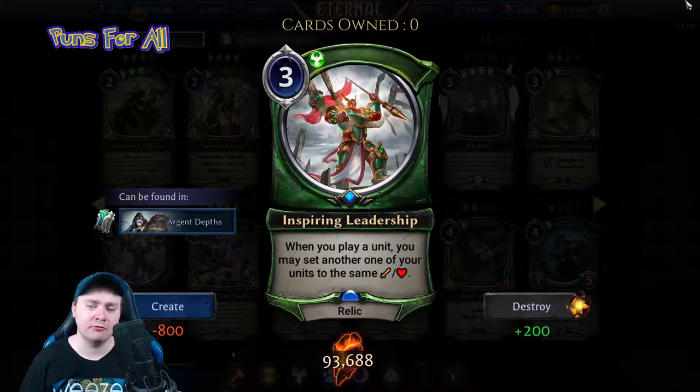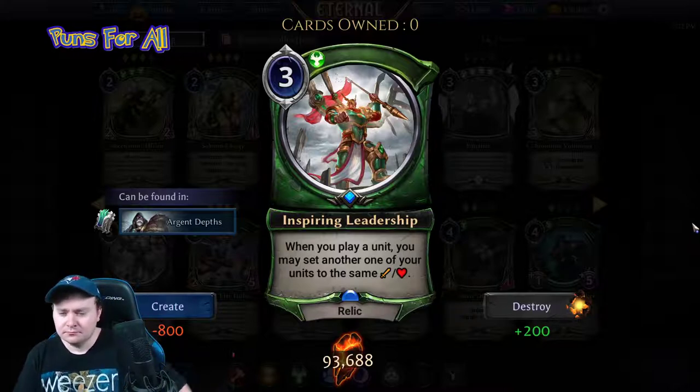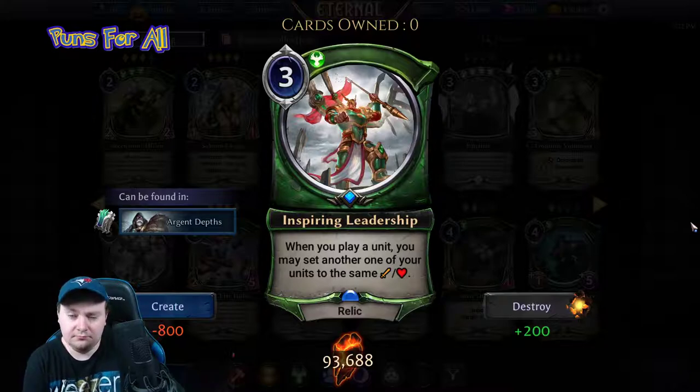Inspiring Leadership is a three power justice relic: when you play a unit, you may set another one of your units to the same attack and health.